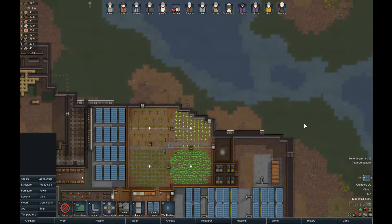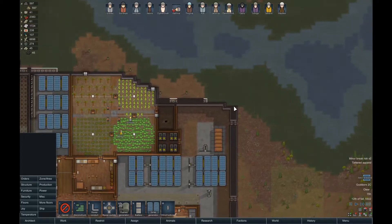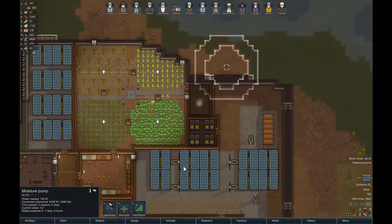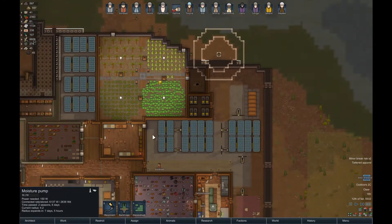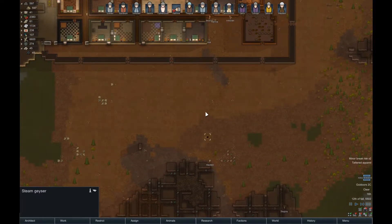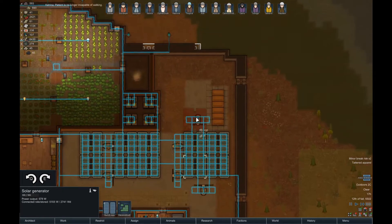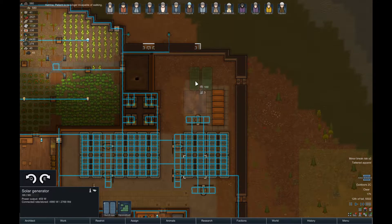I just want some power going up along here. Not the most important thing in the world, but if I can have this area clear of marsh then it'll be really handy. The thing is they do take up quite a bit of power - 150 each. We are quite low as it is. That may have been a mistake. We have this steam geyser so we'll be good. I'm thinking I'll add another couple of power plants down here.